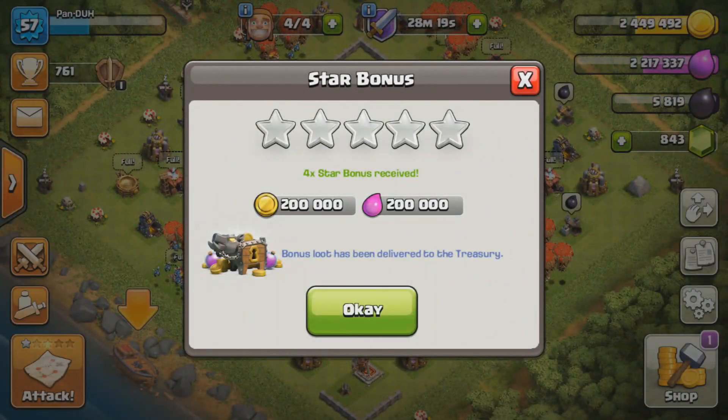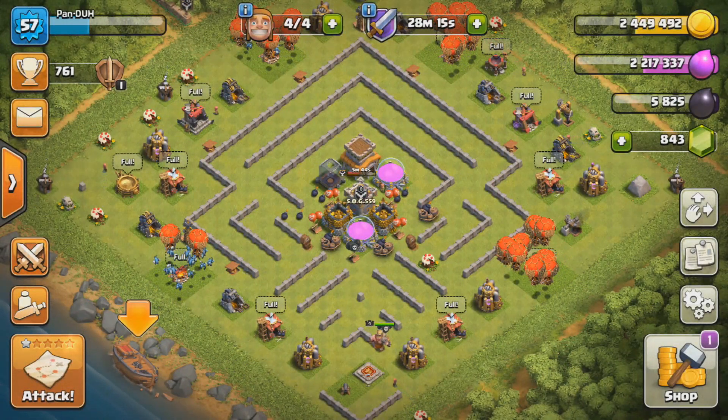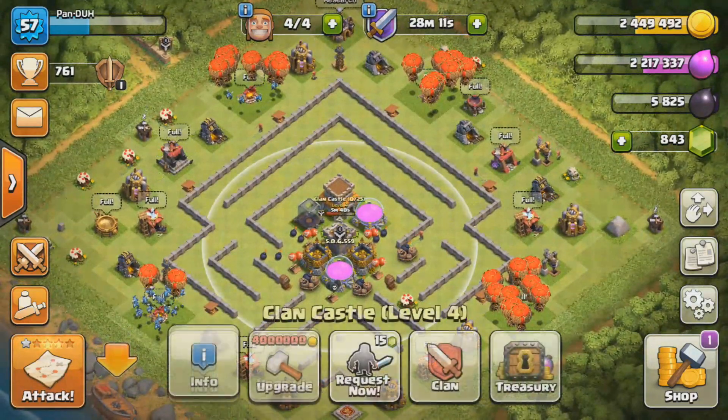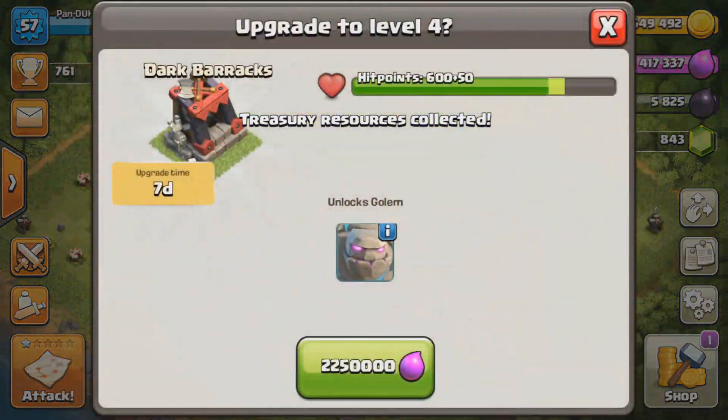Alright guys, so we came across pretty easy bases — they weren't too hard, some of them were effortless, actually most of them were effortless. Right now we're just going to put down our golems, so we're going to collect our clan castle so we'll be able to put them down.